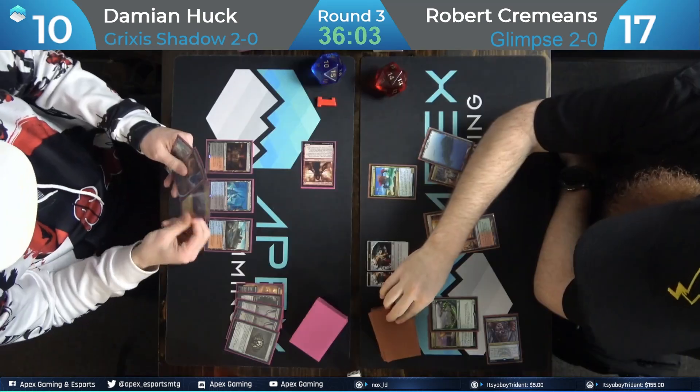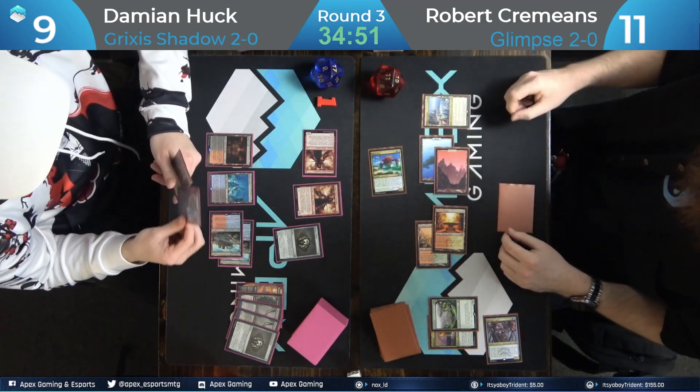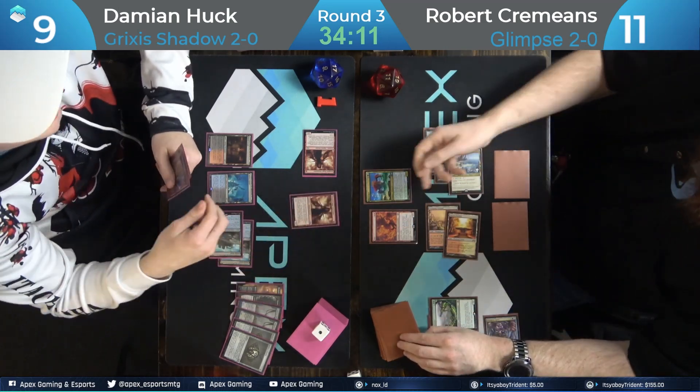Wave Sifter was a good take — you're not going to stop him from Outbursting if he draws the land, and Wave Sifter just lets his Glimpse be really strong. Damien's off to a pretty fast start — that's an early 3/3 shadow.